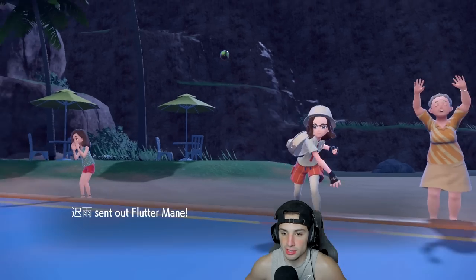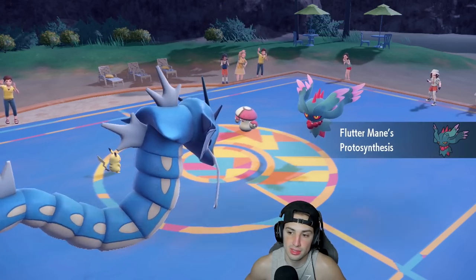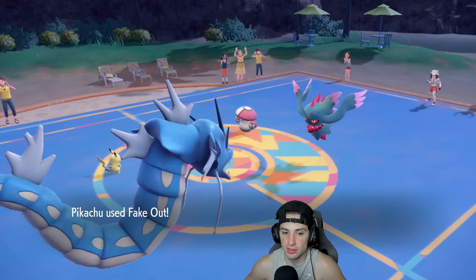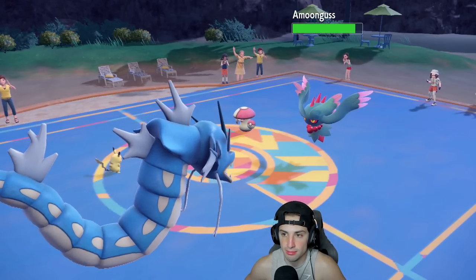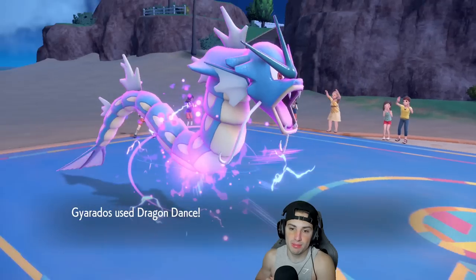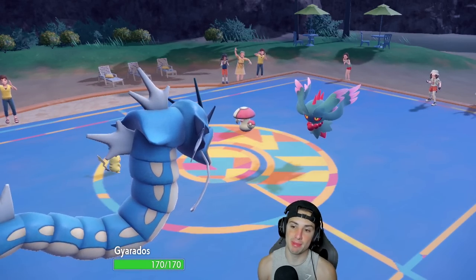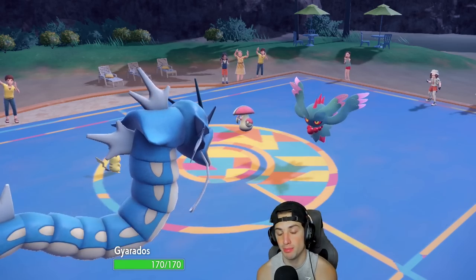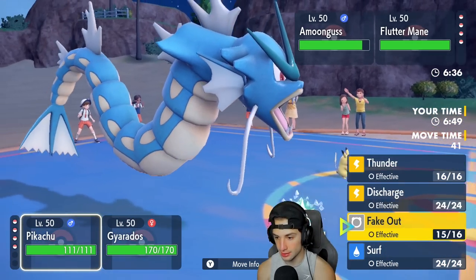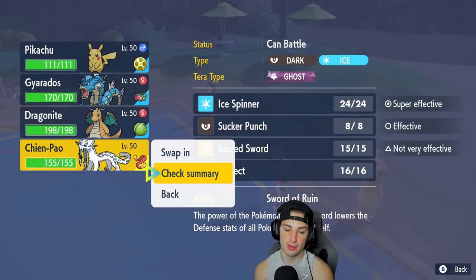Fake Out does nice damage and gets the flinch. We get the free Dragon Dance — plus one Attack and Speed. I could swap into Chien-Pao to save Pikachu for later, but the problem is Fluttermane could hit with Dazzling Gleam. Need to check if Gyarados now outspeeds Fluttermane.